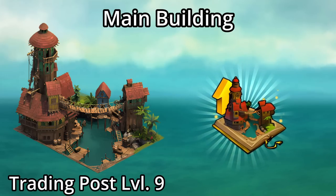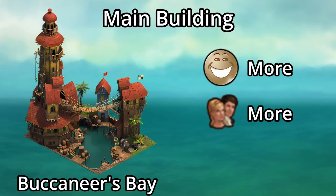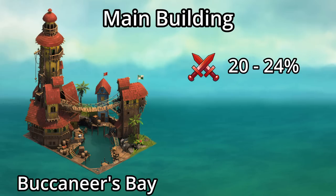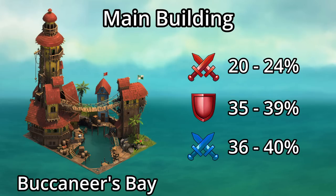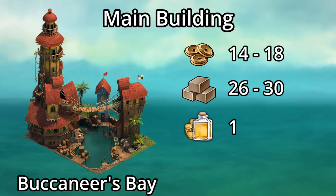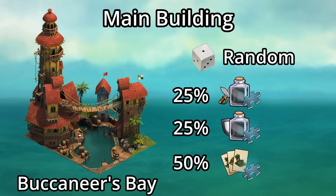So what does the golden upgrade do? Besides a nicer look, it gives a little more happiness, population, and coins, as well as up to a 24% attack boost and up to a 39% defense boost for attacking armies, and up to a 40% attack boost for defending armies. It also produces up to 18 forge points, up to 30 random goods, and still the 100% coin boost. The random production remains, with up to 3 attack boost fragments and up to 4 Buccaneers Hideout kit fragments.